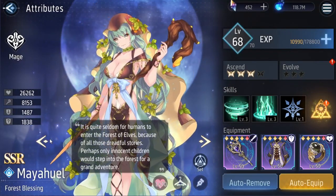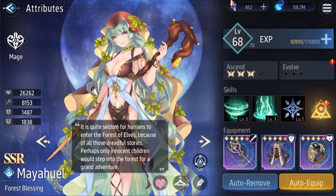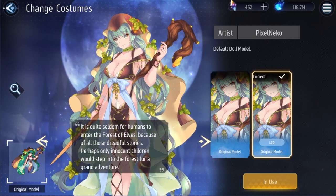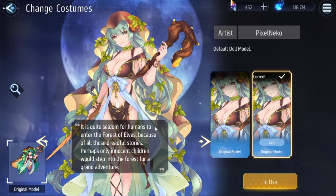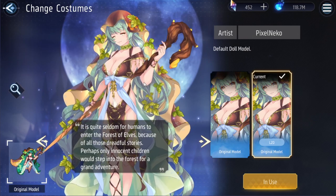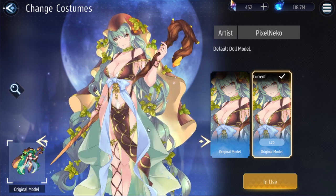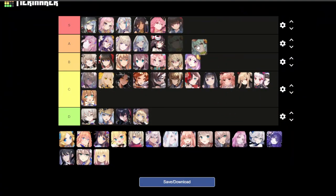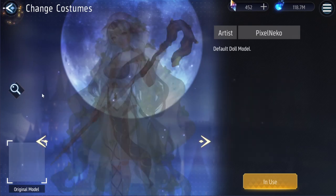Next is Maya — someone commented that's maybe how you pronounce it. Mother nature herself. For the little outfit she does have, it's great, it's amazing. Beautiful green staff. I would go out and touch grass for her — S tier.